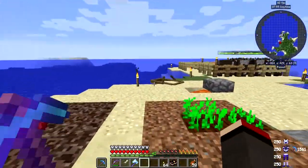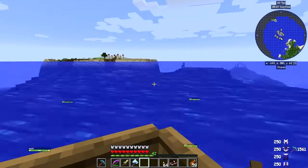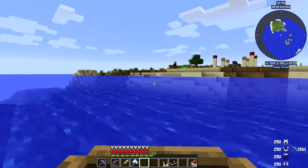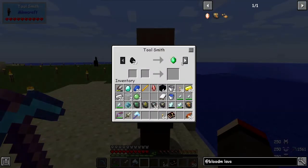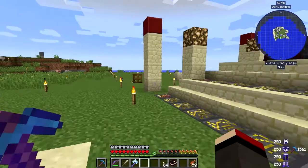I'm going to go over to the other side where I have a visitor — a villager. I found him during exploration, put him in a boat and brought him here. He's a leather worker. You can see the basic trades: 20 coal for an emerald, six emeralds for leather armor. I did 11 emeralds for a Silk Touch Efficiency III pick, which is actually a good one — we'll need that for ice.